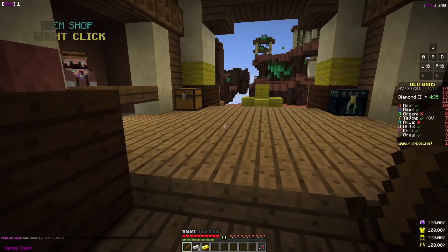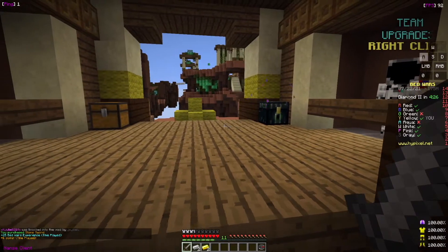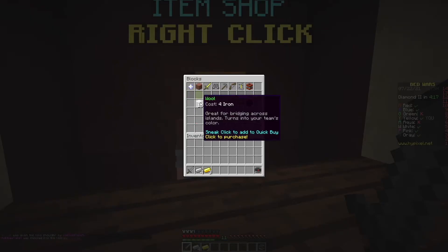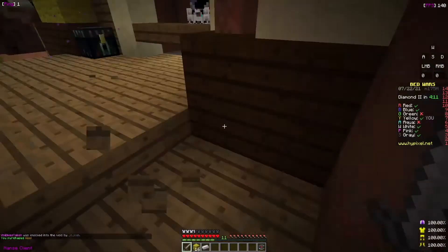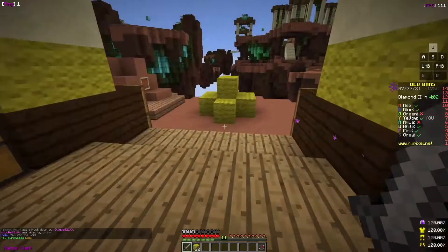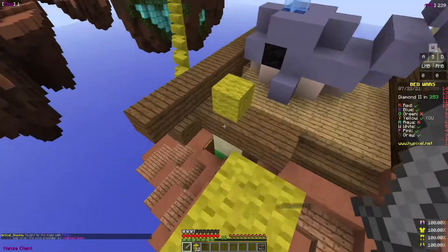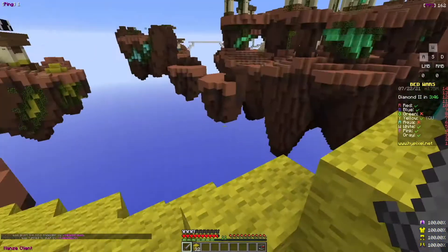This map is a slow generator map — very slow, really annoying. I'm nowhere near high enough level or good enough at this game to do any form of clutches because I haven't even perfected speed bridging yet. But still, I can do some good plays — like that. I just barely broke their bed and killed, I think, both of them. That was insane.